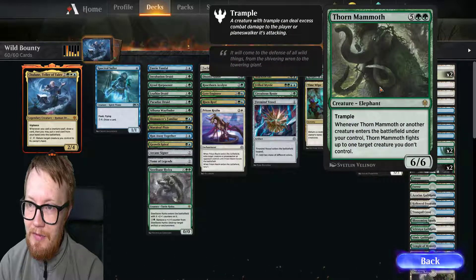Thornmammoth, costing 5 and 2 greens. Elephant, trample. Whenever Thornmammoth or another creature enters the battlefield under your control, Thornammoth fights target creature you do not control. It's a 6/6.